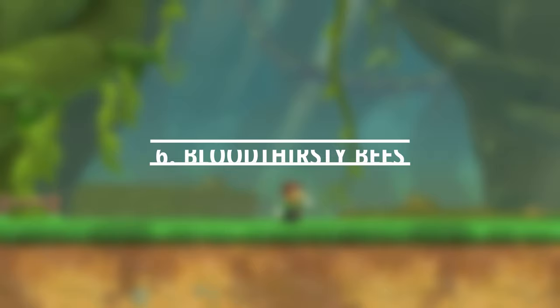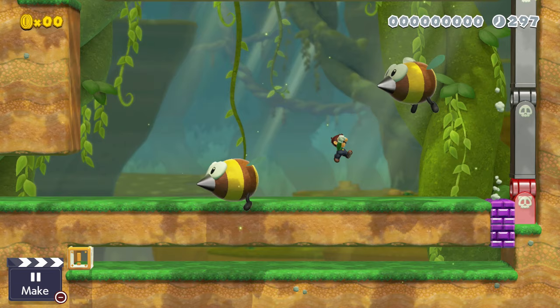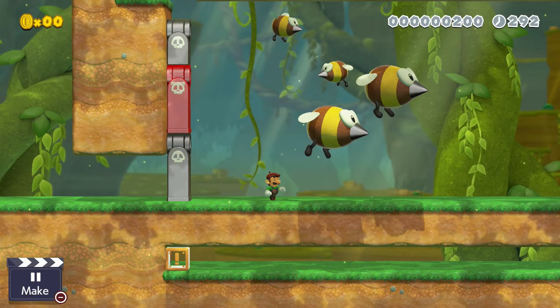Famished Luigi stumbles through the woods looking for something to eat. He finds a clearing that smells of honey, and thinks, what's the worst that could happen? Just then, bullet blasters start launching angry bees into the arena. Just as Luigi thinks he can safely back out, more bee blasters crash through the ceiling to block his path.